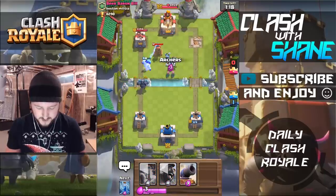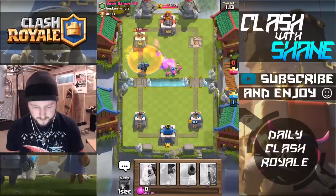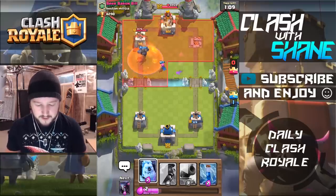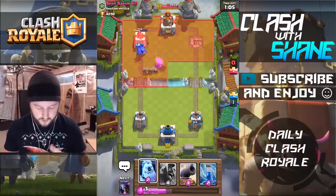Okay. Archers here. Poison here. Where's your Goblin Gang? Where's your Goblin Gang? Okay. Archers. All right. I'm fine with that. Where's the Goblin Gang? Pekka gets to the tower. Oh yes. Pekka's on the tower. That's what you get, Mr. Beer Baron, for using so many rockets against me. You think you can rock those rockets? No sirree, I won't allow it.